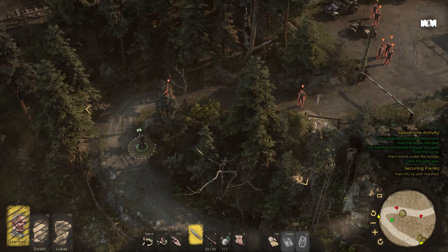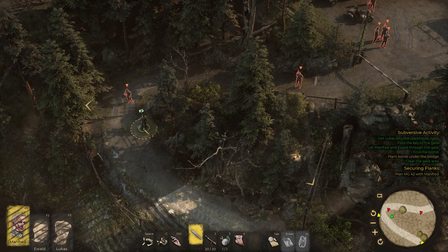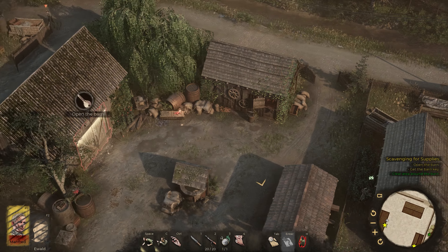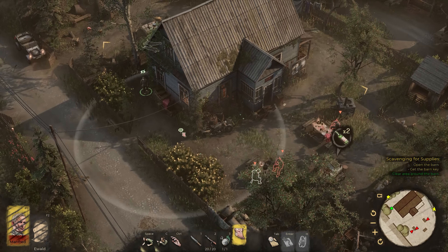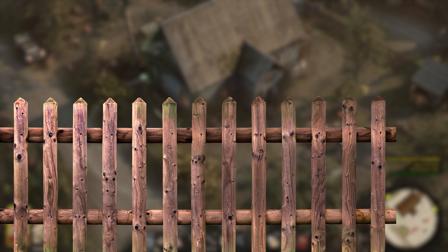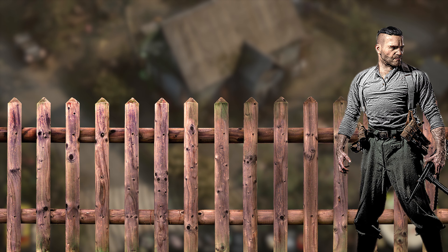There are some real oddities, however, in what the game will and won't let you do. For example, why can't I jump over a four-foot fence and go round the outside to avoid the gaze of certain enemies? Our characters here are trained soldiers at their physical peak, and you want to tell me that they're thwarted by a garden fence. It just doesn't sit right.